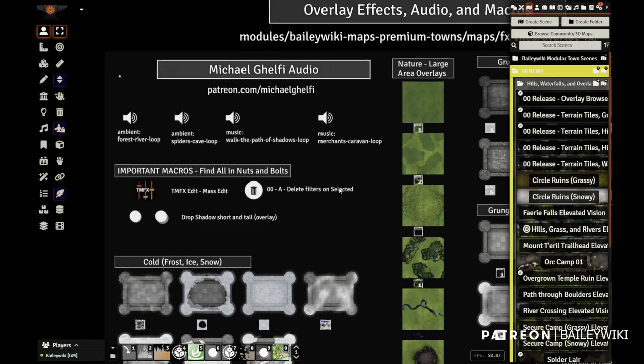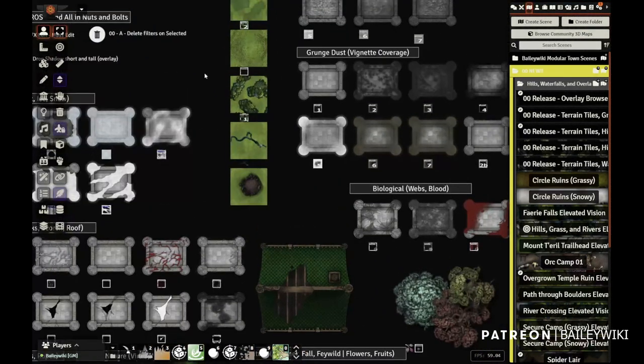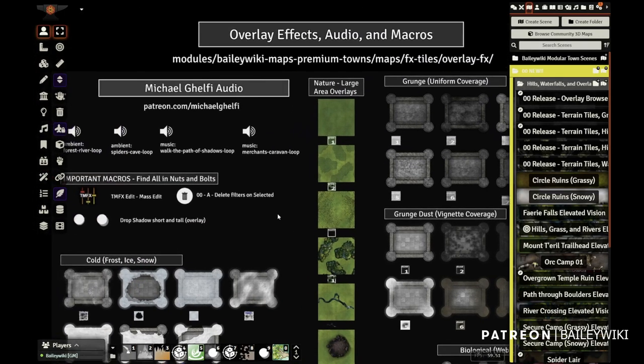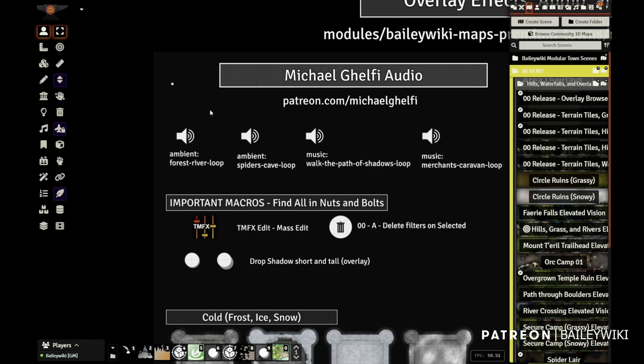Hey guys, the new month is here. It's March 2023. And with it, we have a massive new release for you. For Foundry Basic Tiers, we're starting with a brand new innovation that hasn't been possible before: tile overlays.